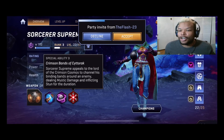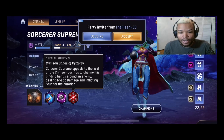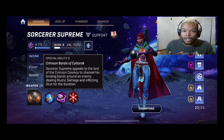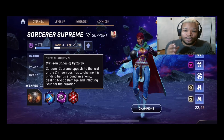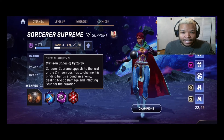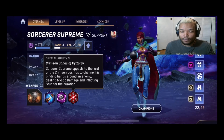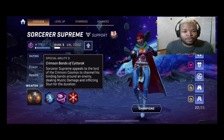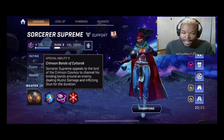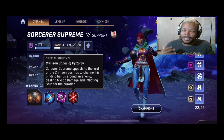This weapon's special ability is the Crimson Bands — it lets you hold enemies in place and deals damage over time. You channel this binding around an enemy, dealing mystic damage and inflicting a stun for the duration. You'll be locked in one place, and so will your target — they can't move. This is really good for isolating a tank or damage dealer so your team can focus them down. This is more of the aggressive build: you have armor break and a move that locks down one enemy, making it an aggressive support style.